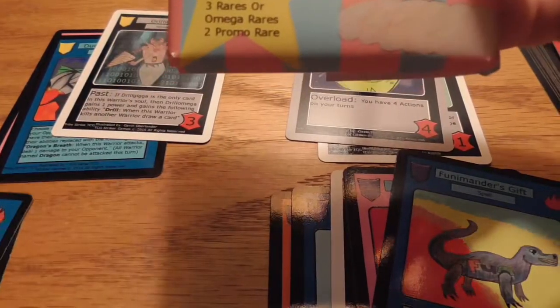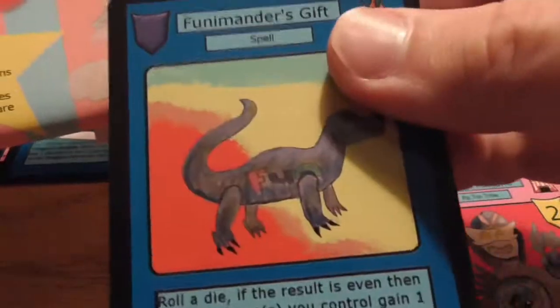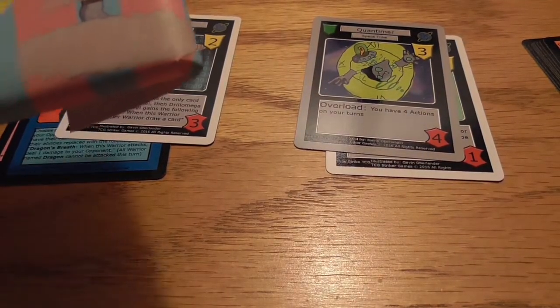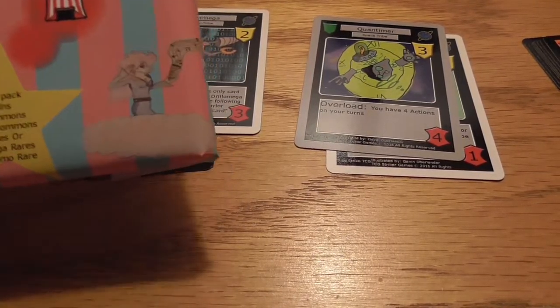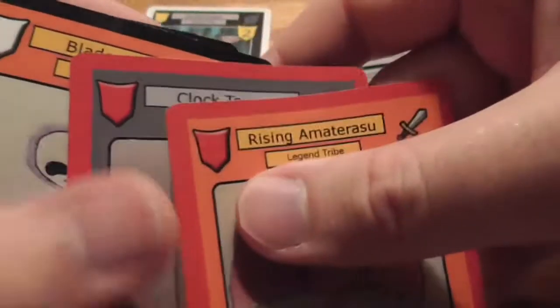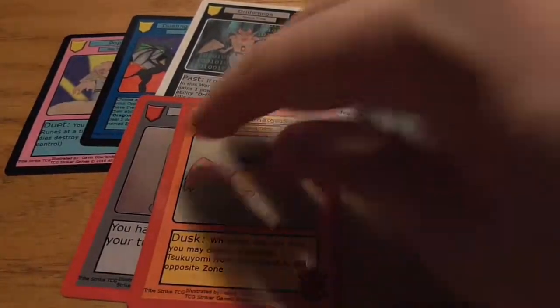White is definitely the common, just double-checking. We've got the uncommons — on these packs it actually looks more purple than blue, although on camera it looks more blue to me. Then we've got three rares, which are the yellow cards — so yellow is definitely regular rare, red is Omega Rare, and green are the promos. So it looks like we got some really good stuff in the first set — two Omega Rares, which is kind of crazy. And then we got that promo, which was weird that it didn't say that on the pack. All in all we ended up with three regular rares, two Omega Rares, and three promos, which all look pretty sweet.